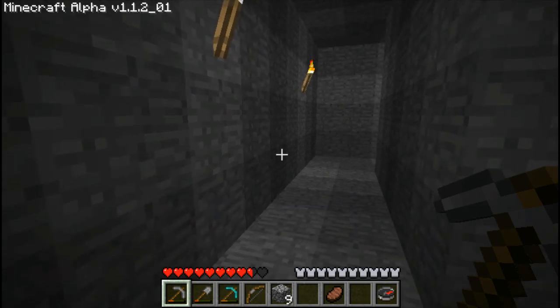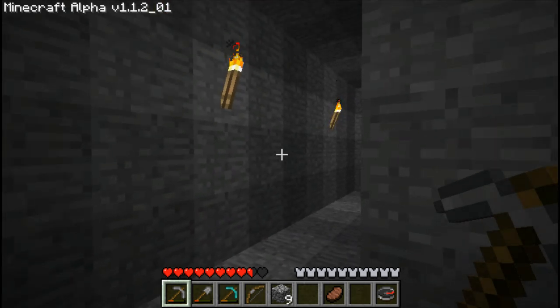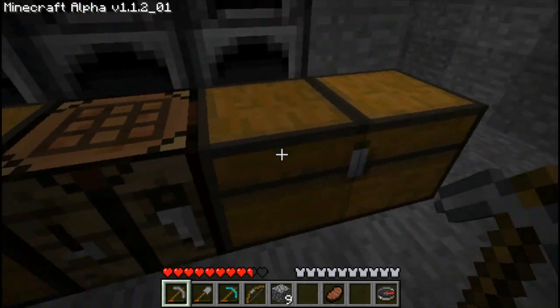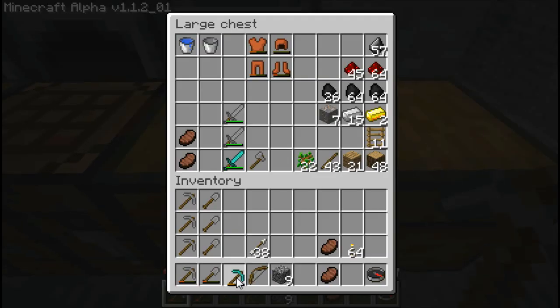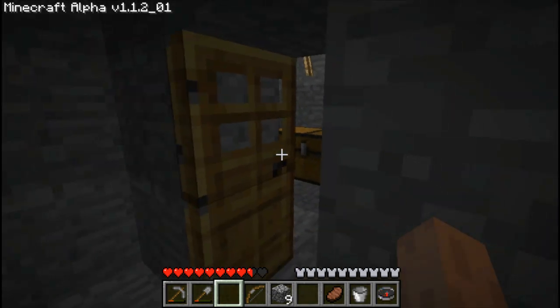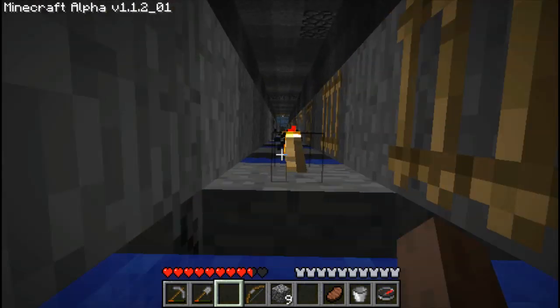This is where I'm going to do my branch mine — that's what I decided to do. I need to run up real quick and grab some more water because I want to make an infinite spring down here. So let's head on up.